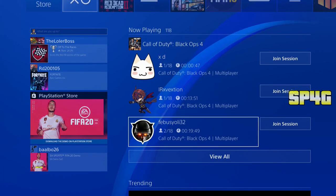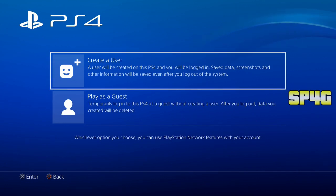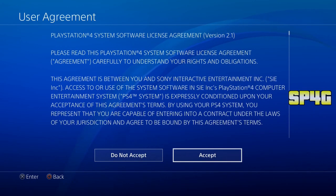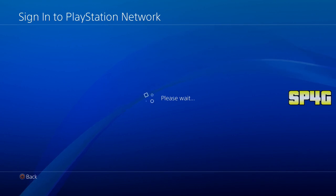It would obviously be an account that you always use. Once you log out of the account, all you need to do is make your way to the first option, which is new user. Then select the first option, which is create a user. Then accept all these terms and services. Once you accept it, click on next, and once you click on next, click on create a new account.